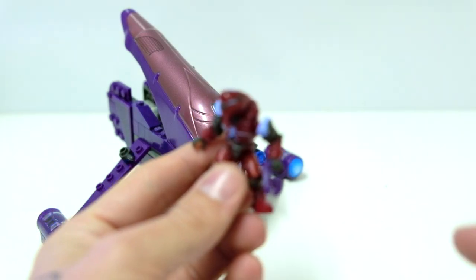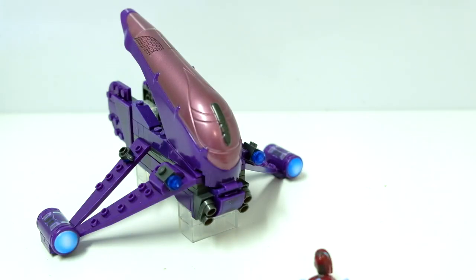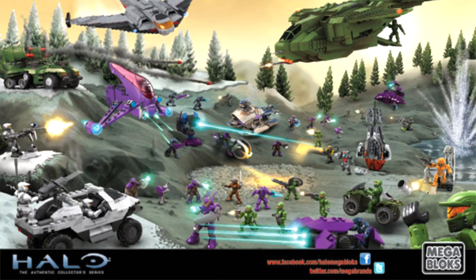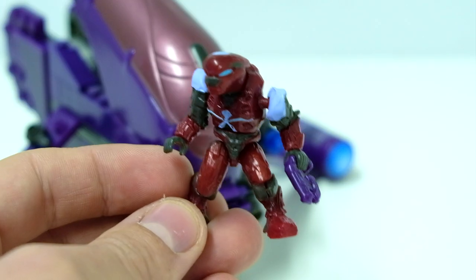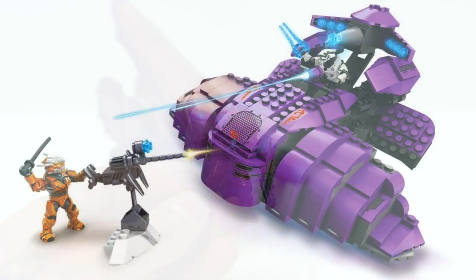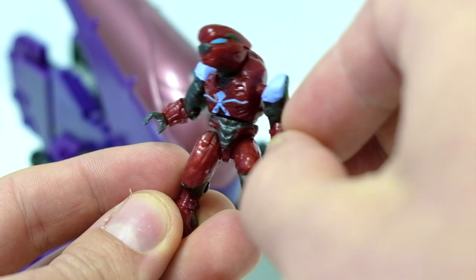And this is also a time to show off a new mold as well — they'd introduced the Covenant Flight Elite. This still says 2010 on it, and this is less than two years since they launched the product line. They've had the Pelican as the flagship alongside the Shortsword, introduced new molds like the Hayabusa, the Jackal, and the Marine. And now they've got the Covenant Flight Elite, which was about time because the original Elite had been done to death. It was time for a new Sangheeli rank to join Mega Bloks' forces, and they did so in a really stylized way.